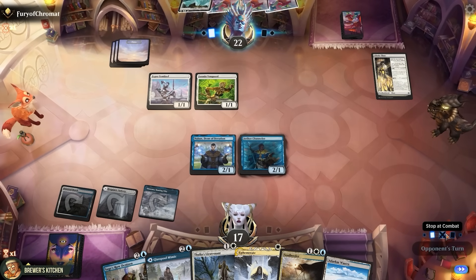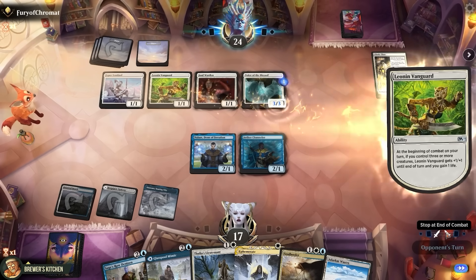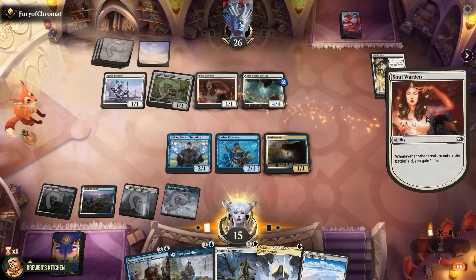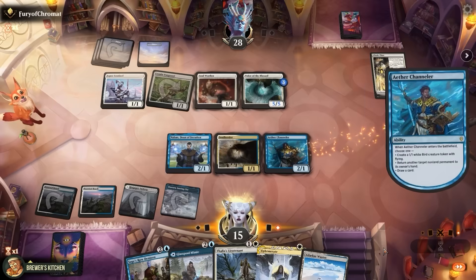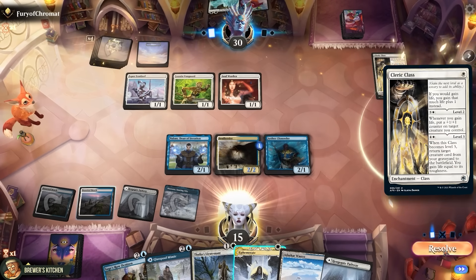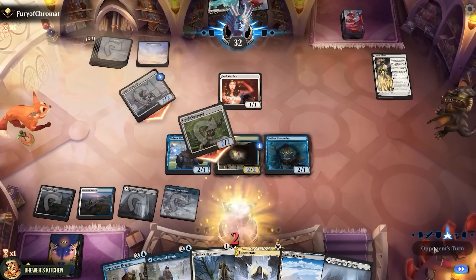Pass the turn, and yeah, this is gonna happen every turn now. Soulwarden — replays Voice of the Blessed, gains a life, grows the Voice. Vanguard gains a life, grows the Voice. Swings for two. We're just gonna do it again. Play a land, play a Soulherder. They gain a life, grow the Voice. At the end of turn, Soulherder flickers the Chandler — first trigger bounces the voice, second one draws a card. We are helping them gain life here, but I don't think it will matter. Opponent levels up Cleric Class, so whenever they gain life they can put a counter on a creature. Vanguard gains a life, Sentinel gets a counter. Swings for four, we're just gonna take it.